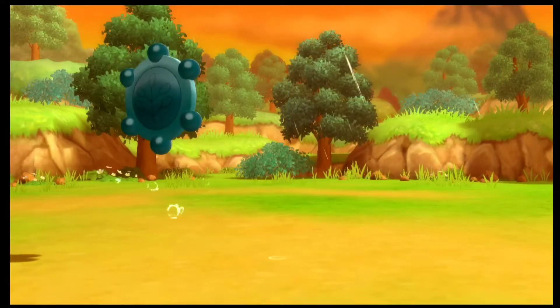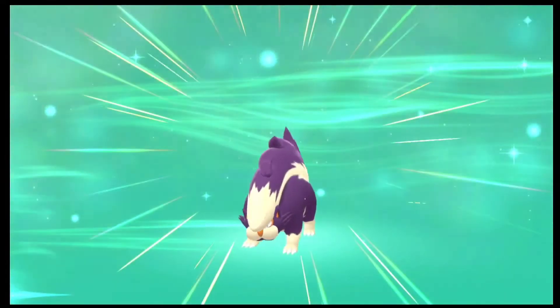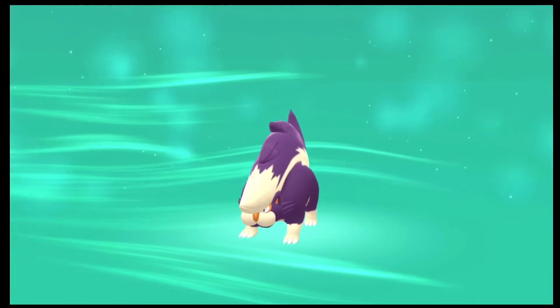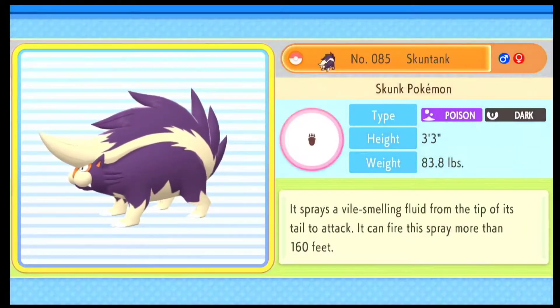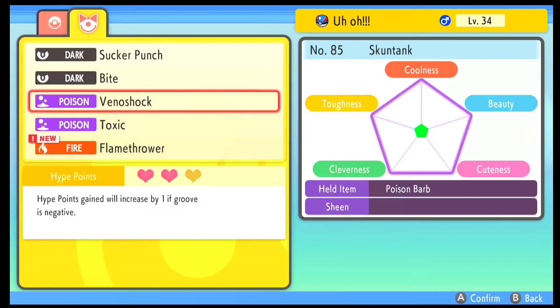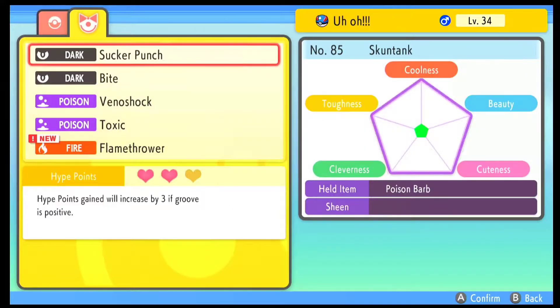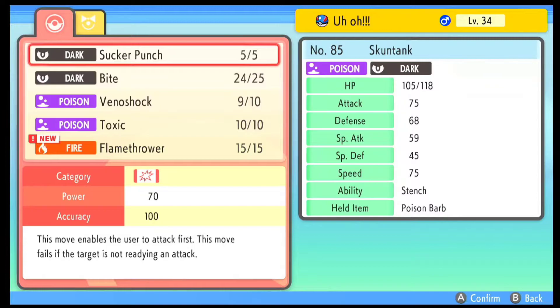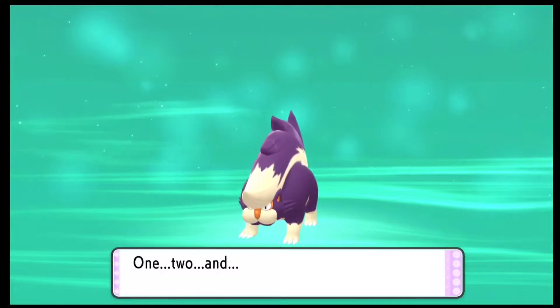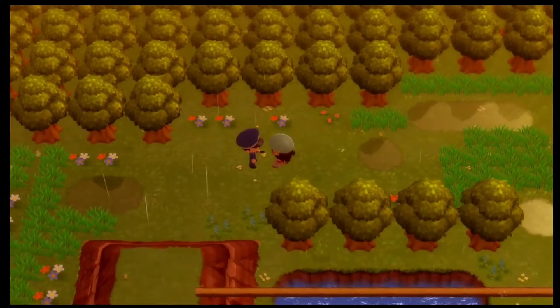Now that we have leveled it to level 34, our Stunky is finally evolving — we are going to have a Skuntank! Skuntank has a lot of Attack stat and Special Attack stat. It's one of those Poison type Pokemons that are sometimes underrated because people don't usually use it. Of course, it learns Flamethrower, which is quite good. I'll remove Sucker Punch since it has only 5 BP — just 10 power more than Bite which has around 25 BP.